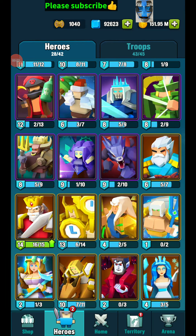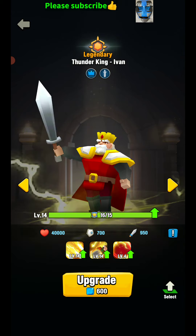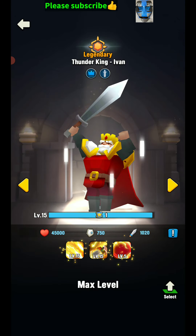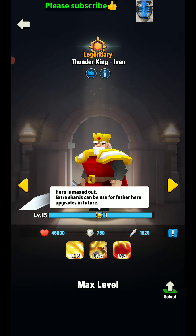Alright guys, so finally got a level 15 hero here, and it's gonna be Thunder King Ivan. I guess pretty much everyone's got a level 15, but it took me a while to get this, so max level now. And why does that say 1 there? Hero is maxed out — extra shards can be used for further hero upgrades in future. So if he goes a higher level, we can get more shards, I guess.